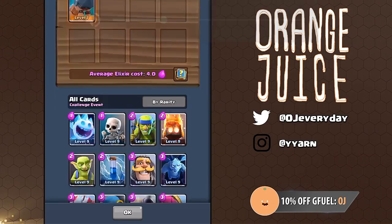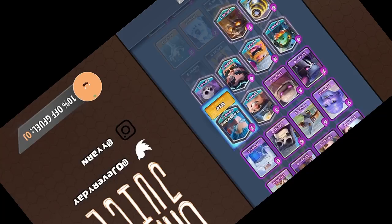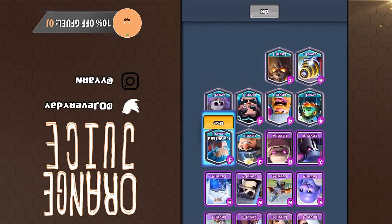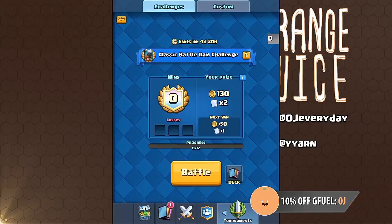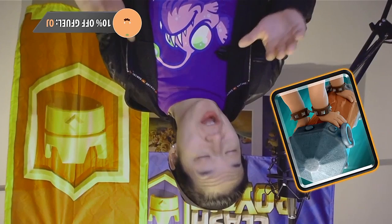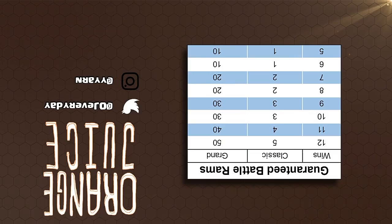Just like the Electro Wizard challenge, this new Battle Ram challenge allows you to build your own deck that must include the Battle Ram. It can include any card you want, even cards you haven't unlocked yet. This also means you have access to all of the legendaries. There's also a button in the corner you can hit to randomize your deck. But let's be real — with an unreleased card on the line, I'm not using that button. When you play, all of your under-leveled cards, even cards you don't own, will be brought up to tournament standard for all of these matches, so it's going to be an even playing field for all players.